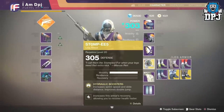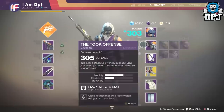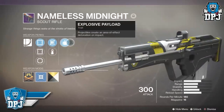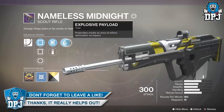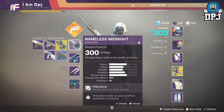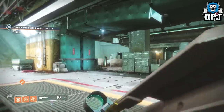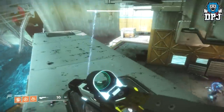The setup I was using was the Stompee5s with 10 mobility. For weapon of choice, I'd suggest a scout rifle with the Explosive Payload perk, because it makes quick work of the crates we need to destroy to get the tokens — two-shotting them. A Nameless Midnight is the one I used. So yeah, not quite a thousand tokens per hour but 500 plus is incredible.